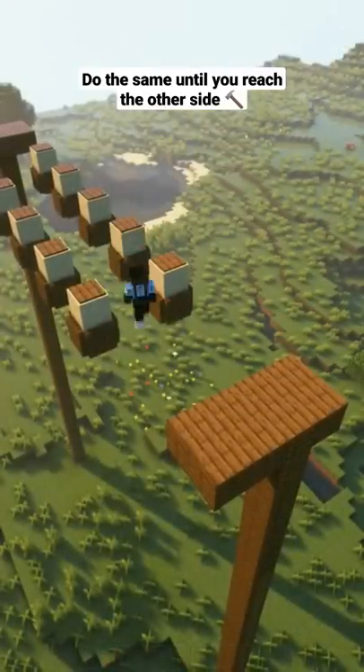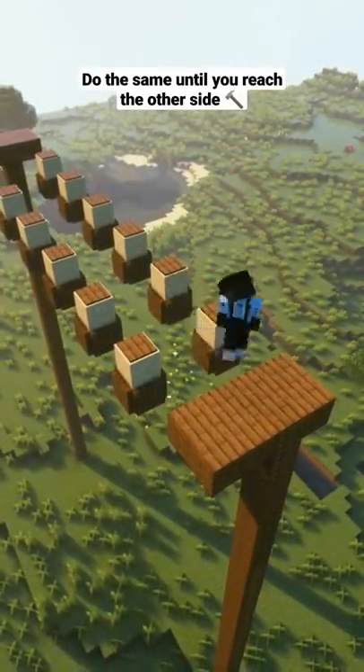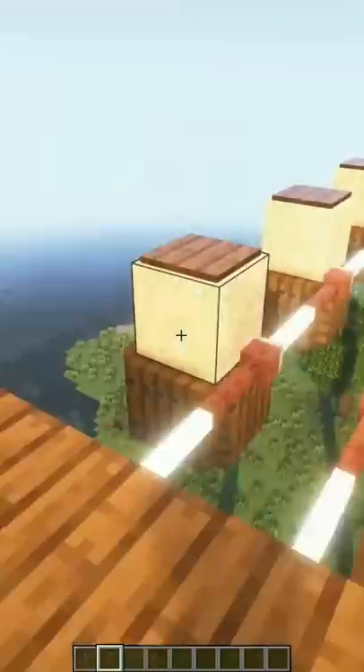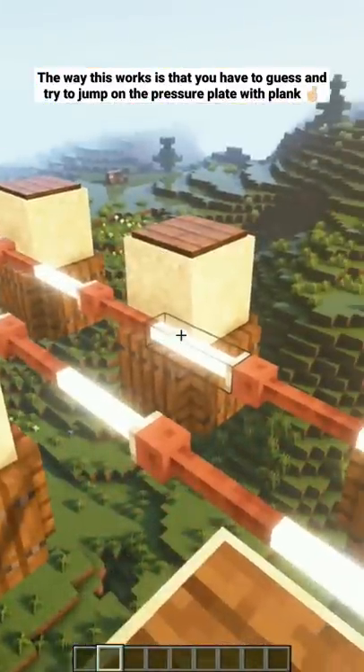Do the same until you reach the other side. The way this works is that you have to guess and try to jump on the pressure plate with the plank.